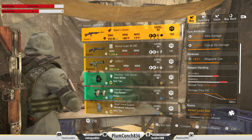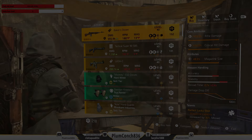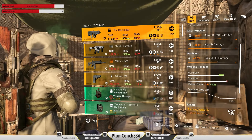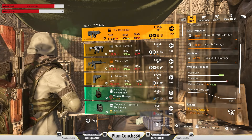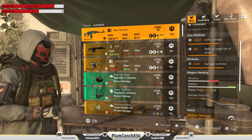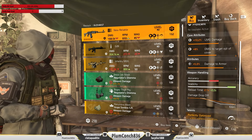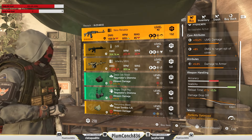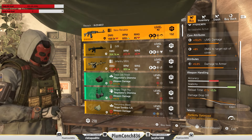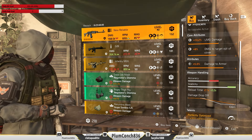Now for our Dark Zone vendors. First up at DZ West we have the Baker's Dozen — I'd personally be saving my credits. Down at DZ South we have the Rail Splitter; I don't see this one drop too often, so if you're still looking for it, make sure you pick it up. Finally at DZ East we have the New Reliable — the rolls aren't too terrible but it drops everywhere, so I'd be saving your credits.